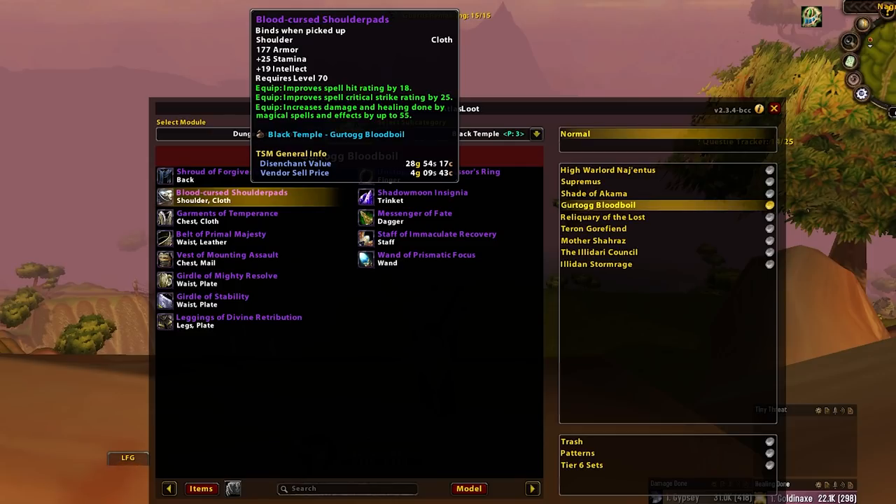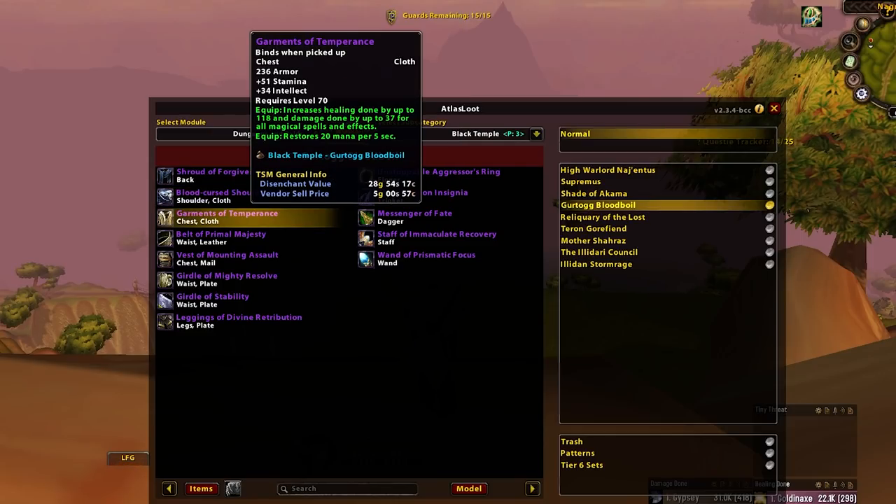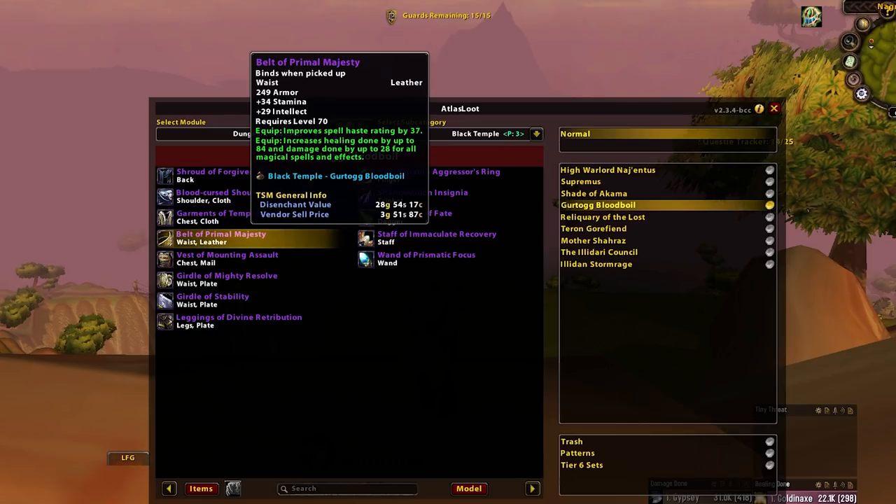Blood Cursed Shoulderpads — main spec over off spec, probably a DE. Same for Garments of Temperance. Then we've got Belt of Primal Majesty — Resto Druids want this for their 5 Global Cooldown set. Besides that, the BiS Resto Shaman belt is basically this but in mail, so you can go to your Resto Shamans if you get bad luck on the mail version. But because your Resto Druid is probably getting tired of getting passed over for spell haste items, I'd still go Resto Druid first here, just because your Resto Shamans do have a mail option. It will get tedious to be that Resto Druid getting passed over on every haste item early on.